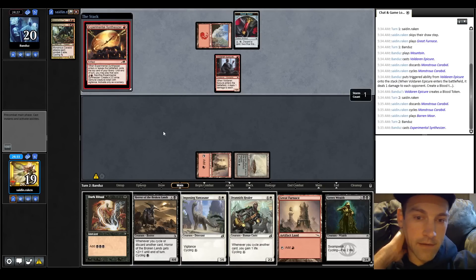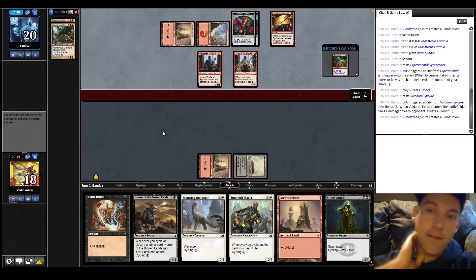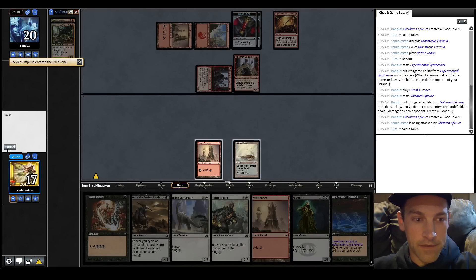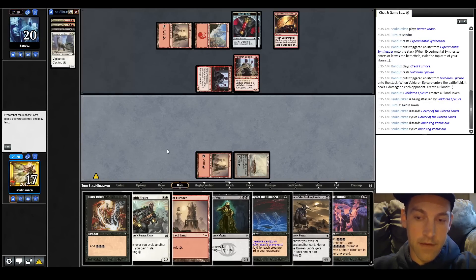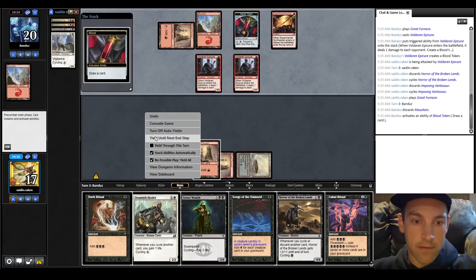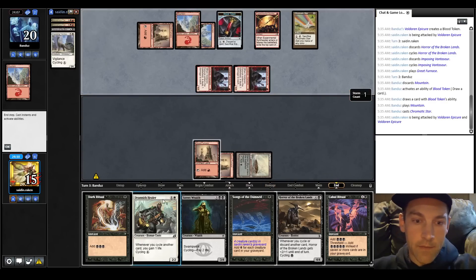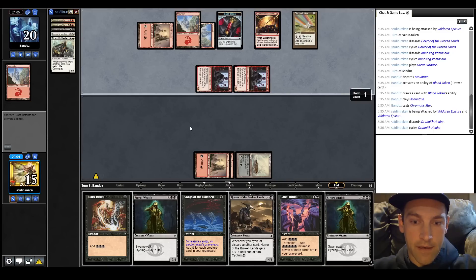We can consider keeping the Healer in hand for a bit. They Synthesizer into a Reckless Impulse - a great hit for me, not a land and not a castable spell. Find a Songs. Could Deadly Dispute - no, I don't think so. Cycle this, cycle this one. I could have considered going Dark Ritual, cycle, cycle, cycle. Play land, pass the turn. We're at four in the graveyard - three more cards for the Cabal Ritual to be online. They're going to discard a random land, plays a Chromatic Star.